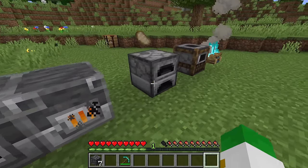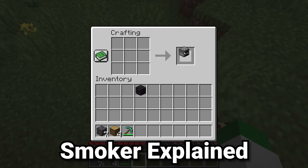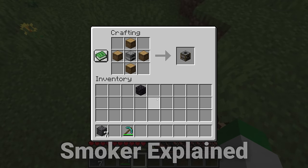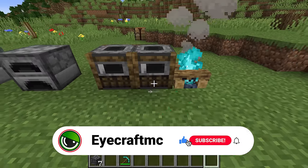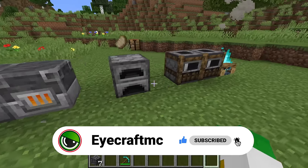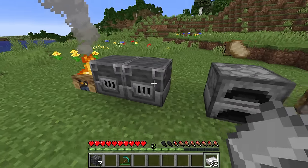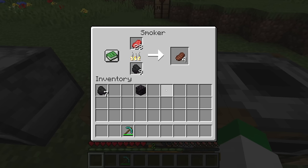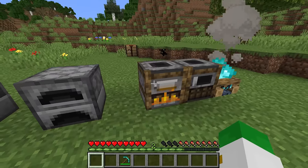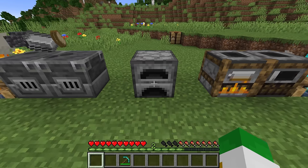Let's move on to the next variant, the smoker, which is used to cook food. Start with a furnace, then surround it with four logs in a pattern — any logs will work. The smoker is identical to the blast furnace in every way except for the type of item it cooks. The smoker will cook any type of food item in five seconds instead of ten, giving you the same amount of XP. It just makes things cook twice as quickly. However, there is one food item the smoker cannot cook, and that's the chorus fruit. There are actually a lot of items that cannot be cooked in the smoker or blast furnace, so you still have to cook those in the regular slow furnace.